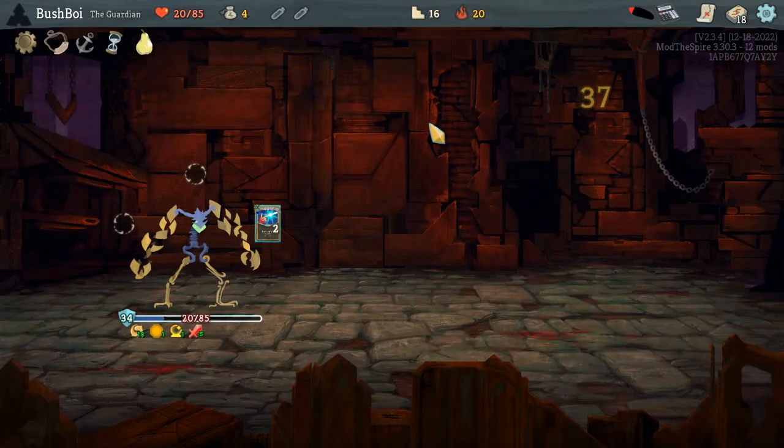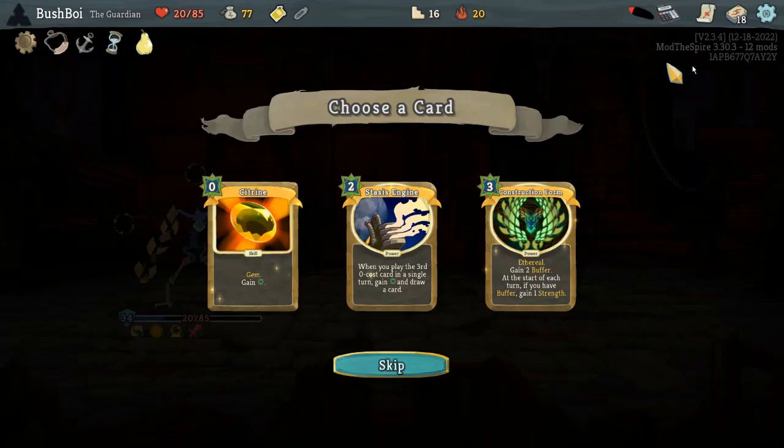But we ended up doing a lot of damage, having only been at halfway down its HP on turn six. And it was coming up in three turns. But we made it. Anyway, Stasis Engine again? No. Citrine or Construction Form? Citrine Twin Slam is always nice, but Construction Form is just very good. I think I'm going to have to go with the usual — stack up more Strength.